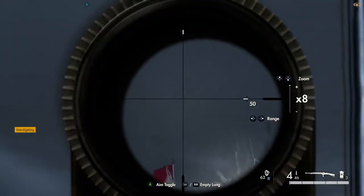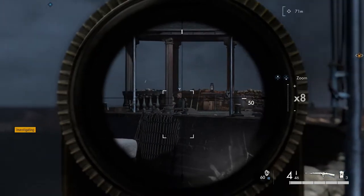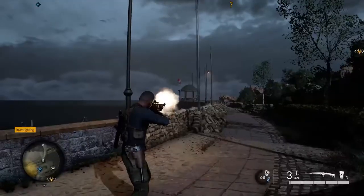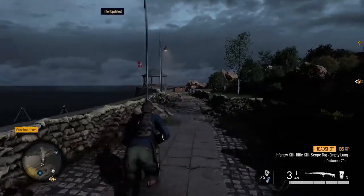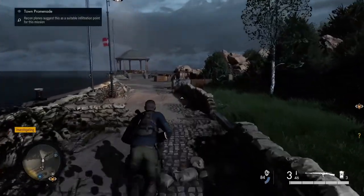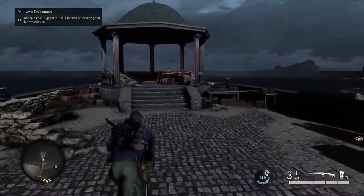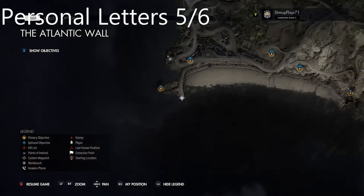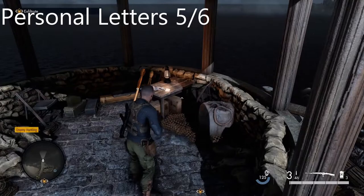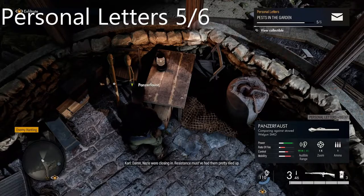Just from that hidden item there's a little promenade with only one guard down at the bottom. At the end of the promenade there's another personal letter - the fifth one of six. Pick that up: 'Damn Nazis were closing in.'